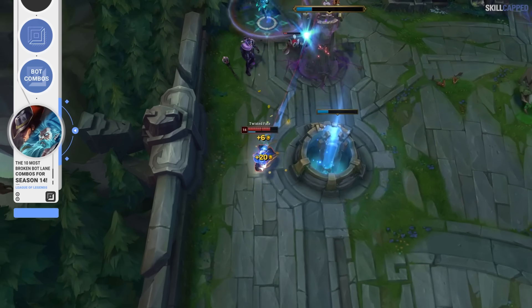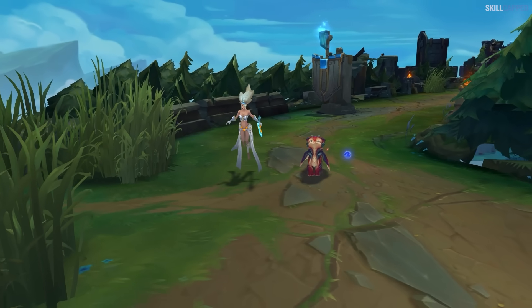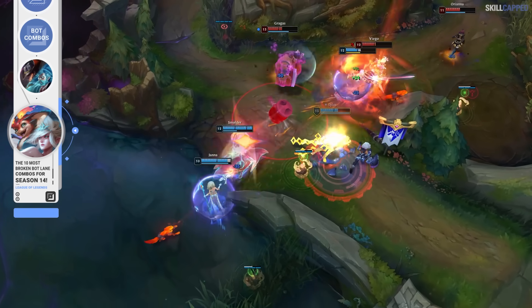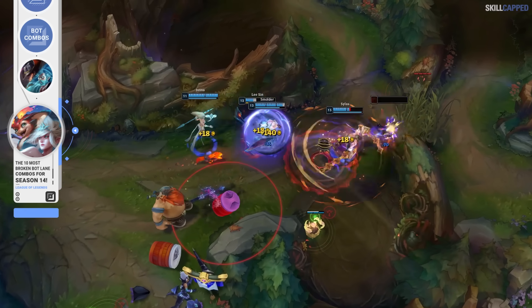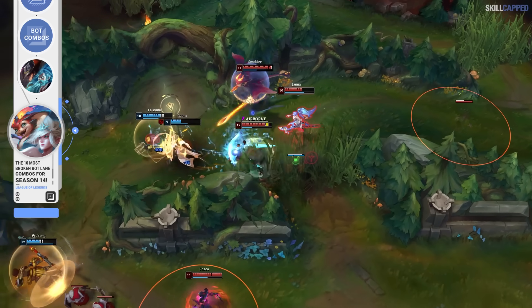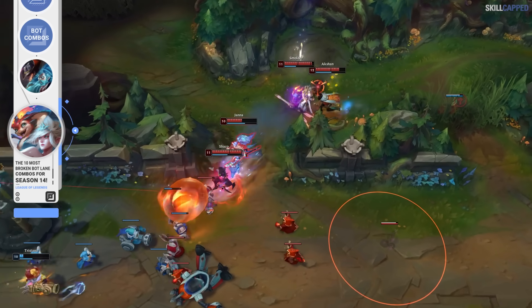All in all, a great synergy for season 14 and one of the more underrated ones at the moment. With Smolder just being released, pairing him up with an enchanter support who can keep him safe in lane and allow him to scale is optimal. Smolder is a champion that scales incredibly well but his early game is not the greatest. The best enchanter for season 14 is Janna, so she's who we'd recommend pairing with Smolder. Especially level 6 onwards, it's going to be very difficult for enemies to get onto Smolder with Janna by his side.